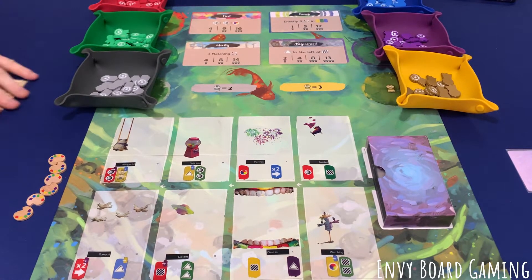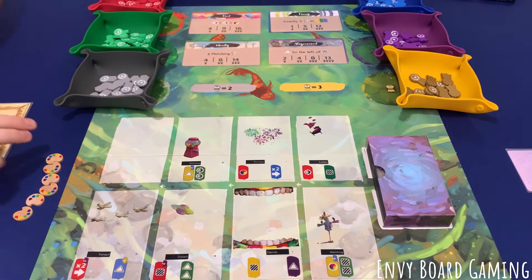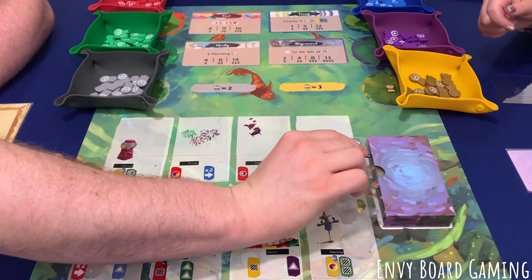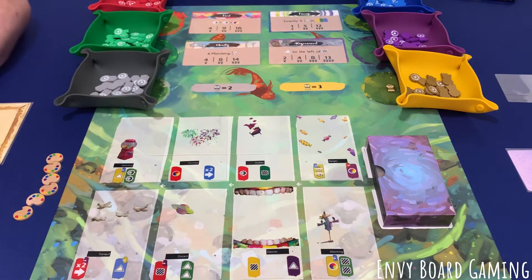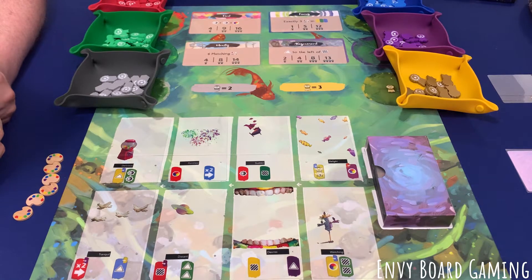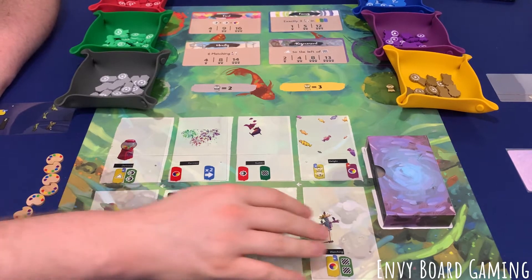You either take a card or you make a painting. The cards just slide straight down and a new card comes out. This is another reversible one. Okay, my turn — I am going to take this first one here, and these all slide down.